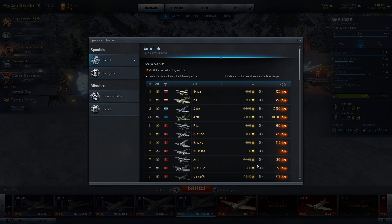There's also a discount on purchasing premium planes. If you purchase a tier 5 plane or below you get 50% off. If you purchase a tier 6 or tier 7 plane you get 30% off, and for tier 8 it's 15% off.